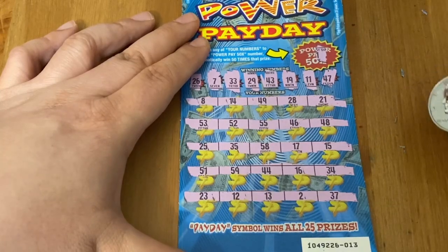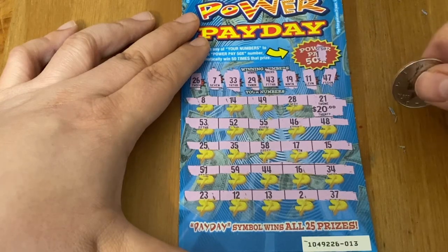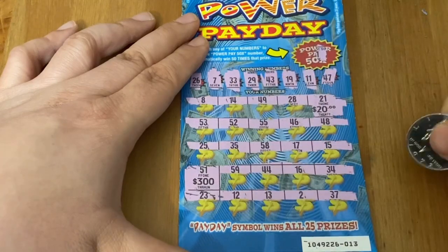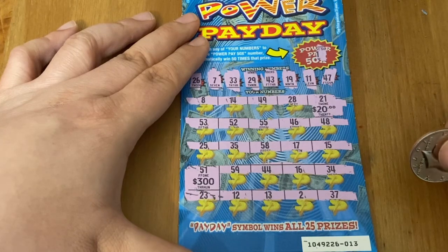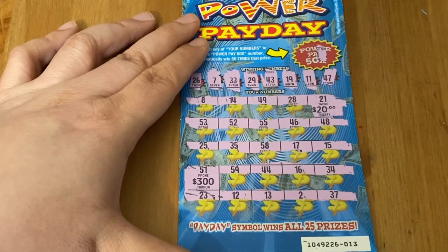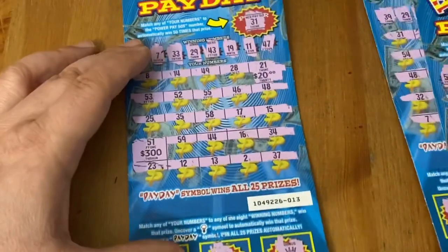We'll tease the 50X number — it's the only thing that can save this session now. It ends in a one. What do we have that ends in a one? We've got a 21. I don't think there's a $1,000 prize on this game — I think it goes to like $3,000. There's also a 51. That 5 times 3 could actually work — that would actually be a claimer, but that's actually a prize amount. That would be one hell of a way to win. Let's see — 51... 31. These four tickets did not win anything at all.